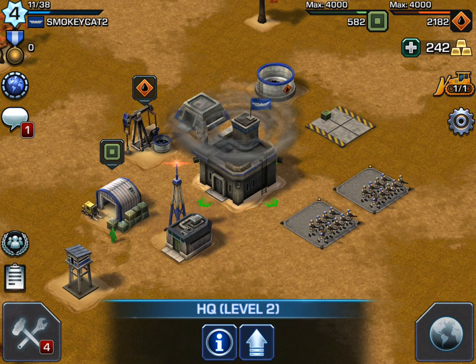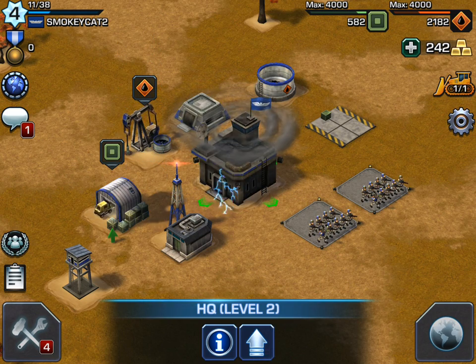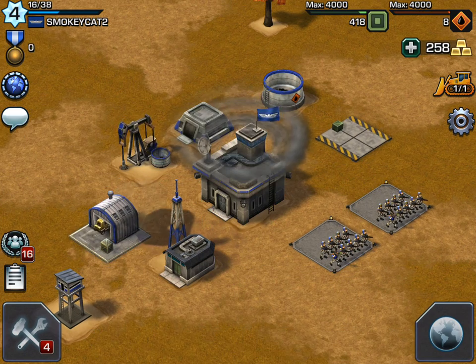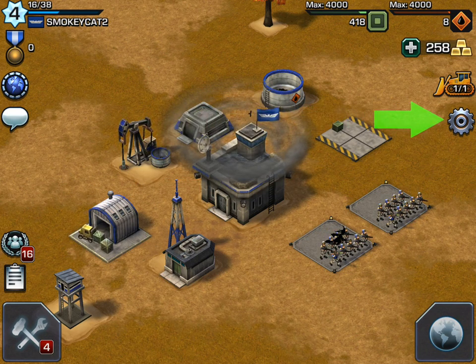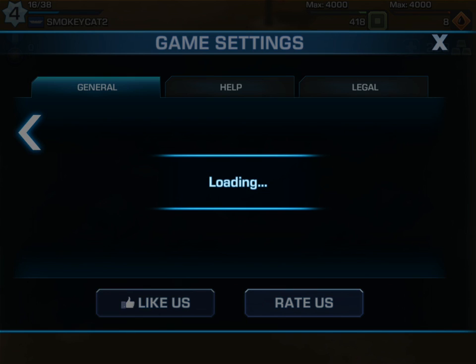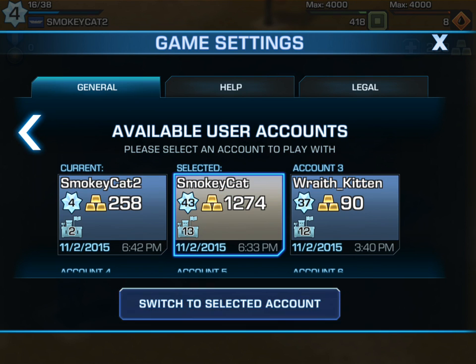There we are — my new account is created. Now I can build that up from HQ level 2 and on we go. Now that you've created this new second account, you can go to your gear icon, connect to Facebook, and then switch between your other accounts and this one.